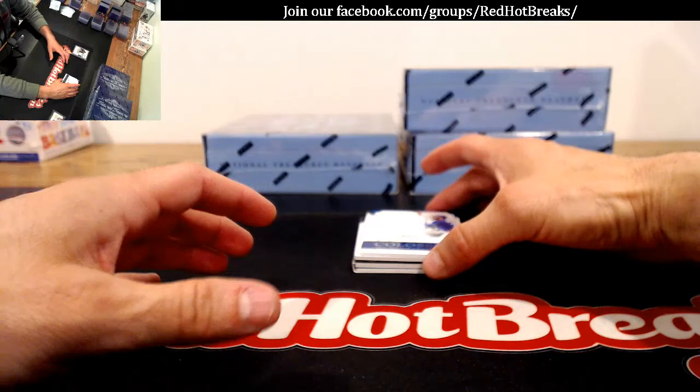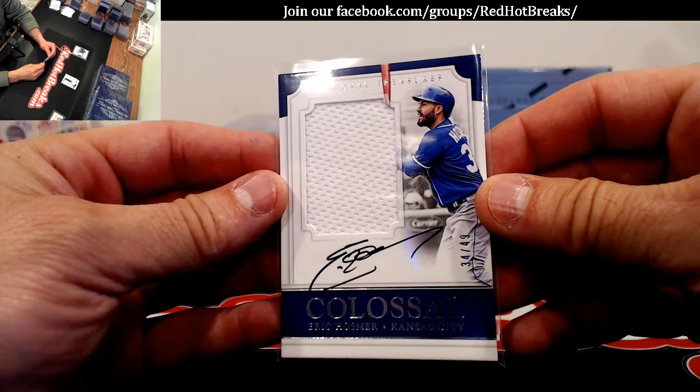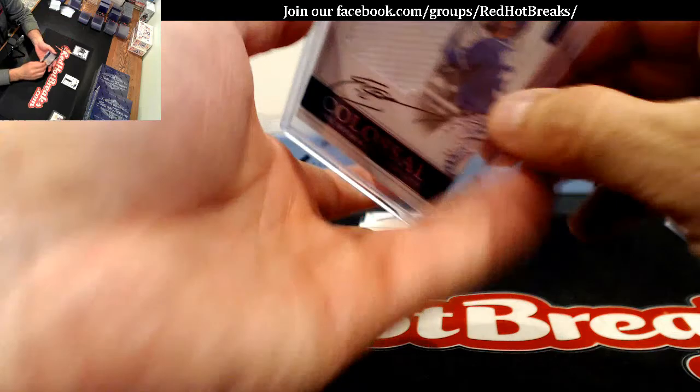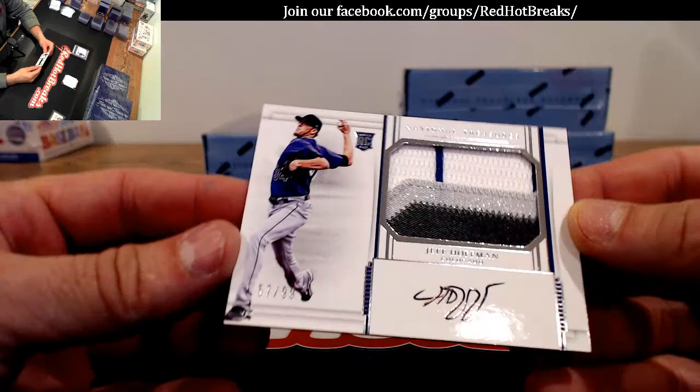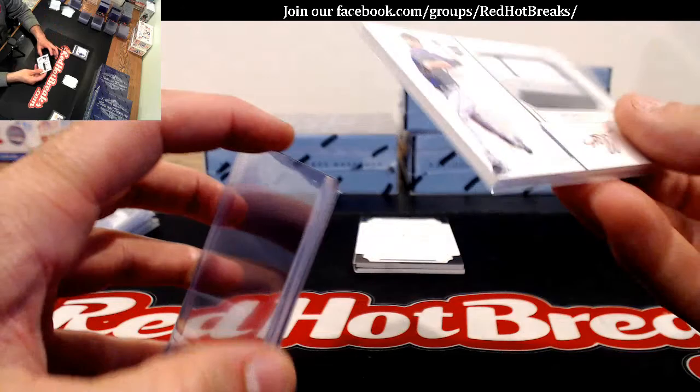Colossal — Eric Hosmer, 34 of 49 for the Kansas City Royals. Royals went to Dan. Jeff Hoffman for the Colorado Rockies, 57 of 99 — they always have nice patches on there. Rockies went to Dan as well. Back-to-back hits from our man Dan.